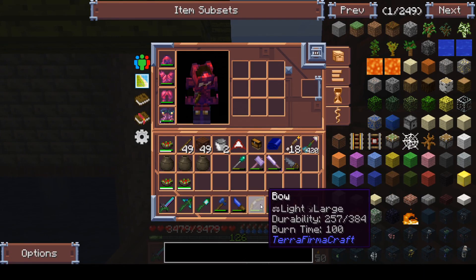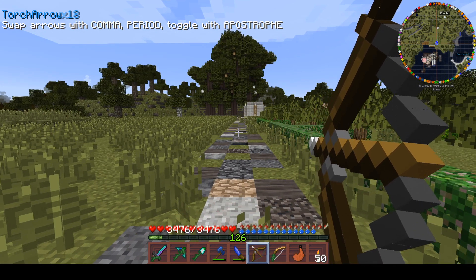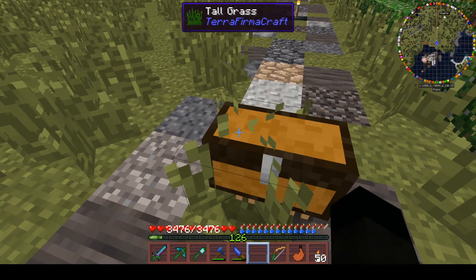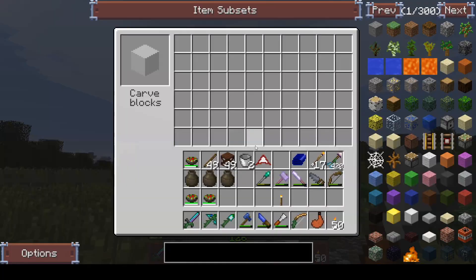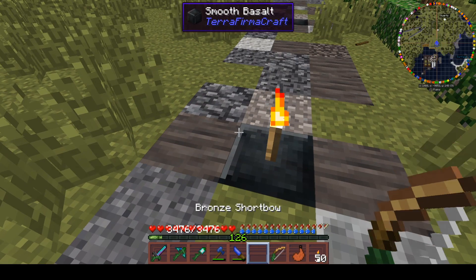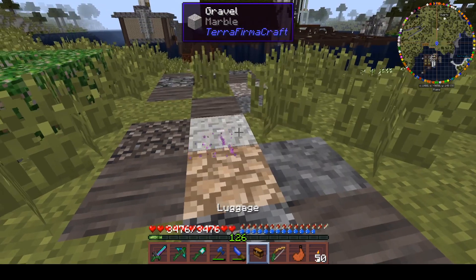Before we do that I want to just check something - a question was asked: why don't you just chisel the torches from the bow torch? The answer is I don't know - there's a torch chisel of course. Down you go, chunky, thank you. Can we chisel that in situ? I think I used the wrong key. It puts it out - okay so we can't chisel them in situ but we can break them and pick them back up again - that's fine.